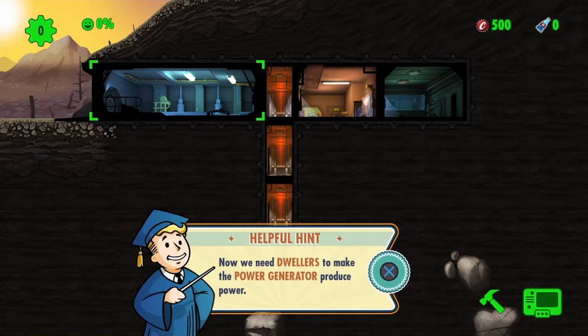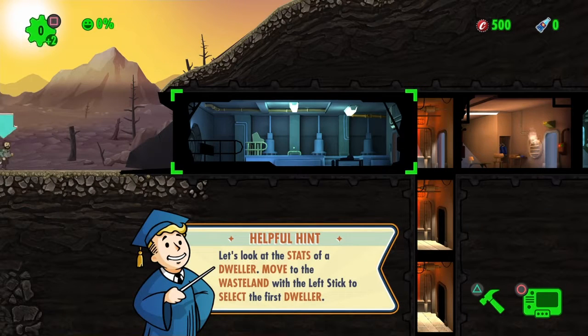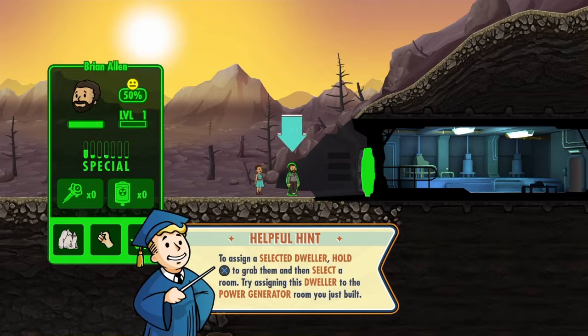Now we need dwellers to make the power generator produce power. New dwellers have shown up at the vault door. Look at the stats of the dweller, move to the joystick and select the first dweller. Hold X to grab them.